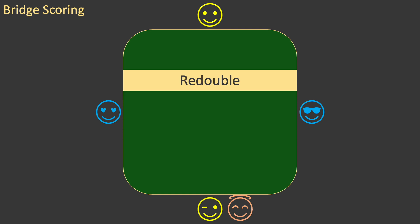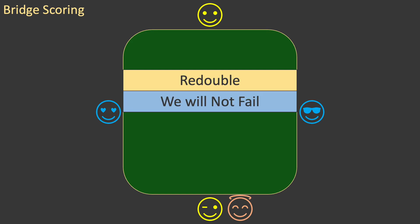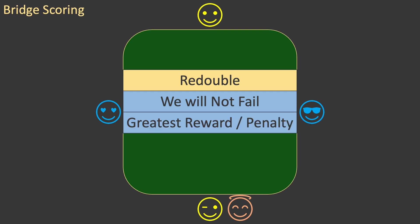After a call of double, the pair who has been doubled may call redouble. Basically, redouble says: you think we will fail, but we will not fail — we want a greater score when we succeed. If the redouble is the final non-pass call of the auction, then an even greater reward or penalty will apply when scoring the deal. You'll see exactly how this works a little later in the video.